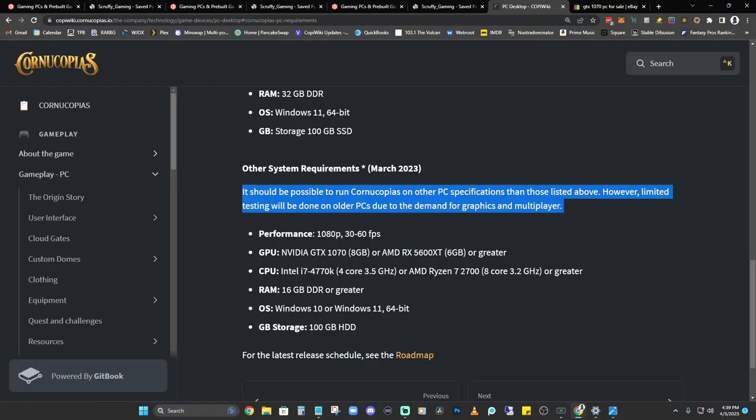It's possible it could be a little choppy, especially when getting into multiplayer modes like the upcoming racing. If you're running 1080p or less and you're okay with probably closer to 30 or 45 — maybe 60 frames per second if you're lucky — you might get by with an Nvidia GTX 1070 or AMD RX 5600 XT, along with a really old i7 or AMD Ryzen 7, 16 gigabytes of DDR RAM or greater, and a 100 gigabyte storage drive.